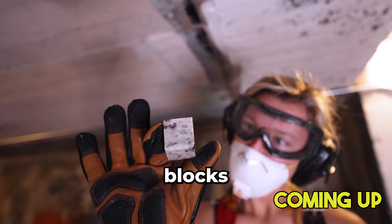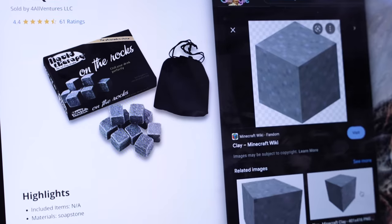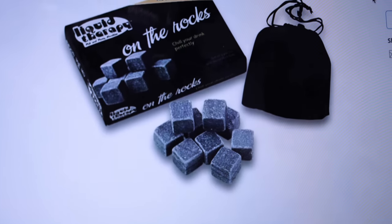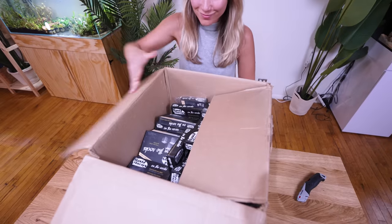I'm going to keep it super simple and only use stone blocks. In the real tank, we'll be using bigger blocks and making it look like a real lush cave. I found these super cool stone ice cubes online — these are the closest things I could find to real Minecraft blocks. They aren't cheap, about $1 per stone, and we're going to need over 700 of these. I ended up buying every single one they had.